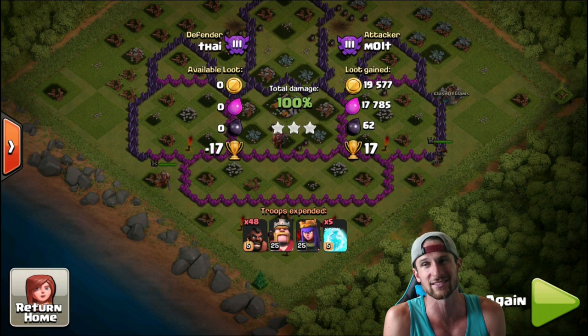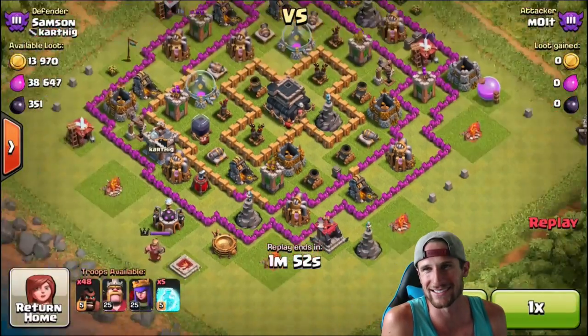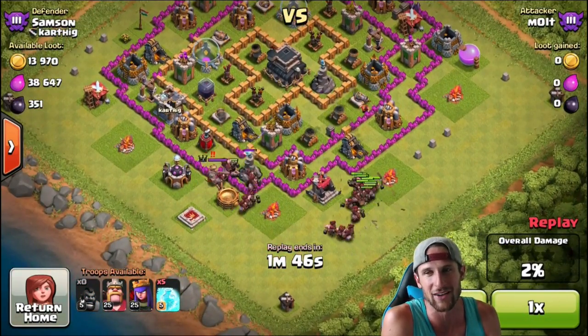Let's jump into this last one where I honestly thought for a second I was going to freeze one of the bombs. Okay guys, so we're going up against Samson right here, and I see some gaps where I know there are going to be some giant bombs, so we're going to drop off four rows of hogs.